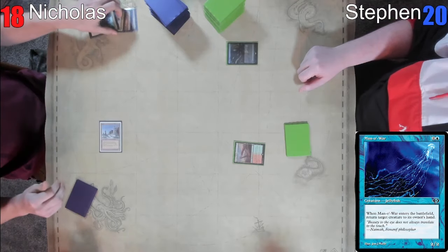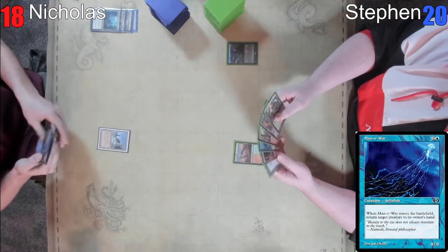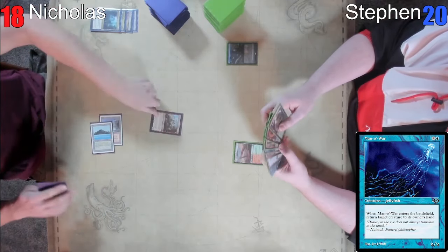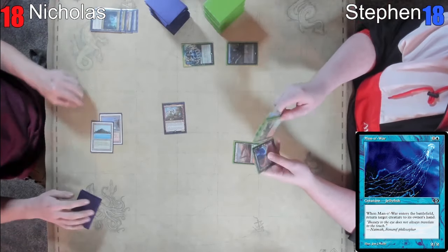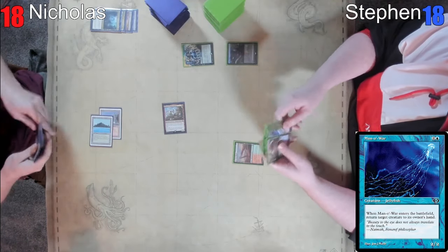Why not just play Reflective Mage? Are you done after that? Yes. Which one of us is gonna tell Marshall Sutcliffe that he's been playing Manowar wrong for like a decade? Dash the monkey. Swing for two. That's fine. I need a treasure. You get an extra turn spell. Unfortunately, I don't have five mana, so it's not gonna get cast.